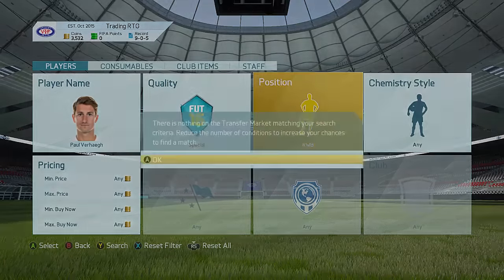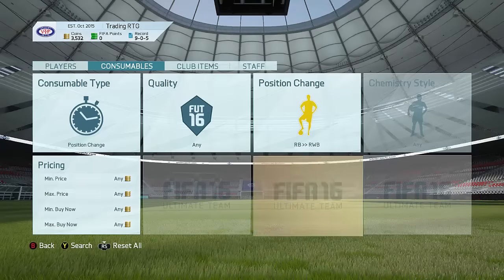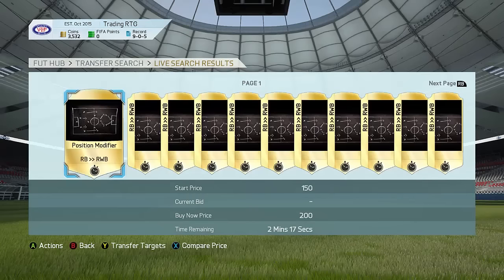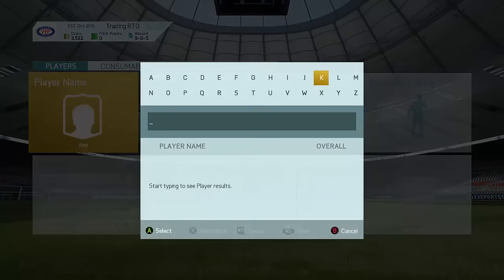There are no right wing back cards on the market. The right back to right wing back position cards don't cost quite a bit anymore - right now you guys can get them for 150 coins, which is amazing. So when you get that position card for 150 coins, go and place it on the inform, and you can literally sell that inform for like 2,000 or 3,000 coins more. When you're trading with like 10,000 coins, that's only about 500-700 coins tax, so you're not going to be losing anything at all - you can make like 2 to 3, up to even 5k profit on every single inform.